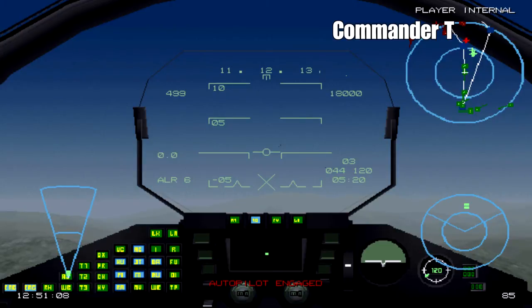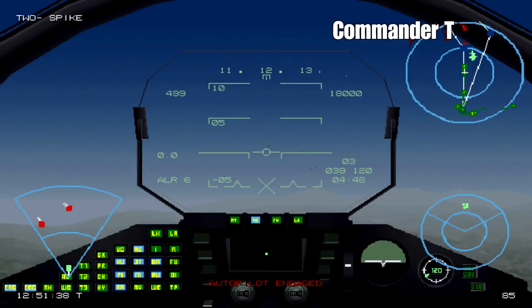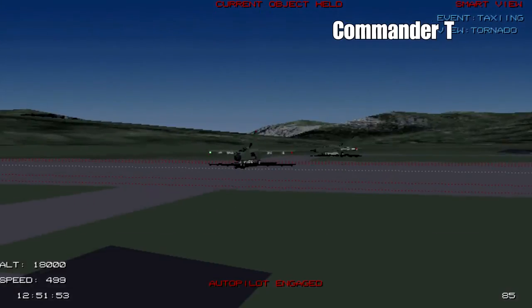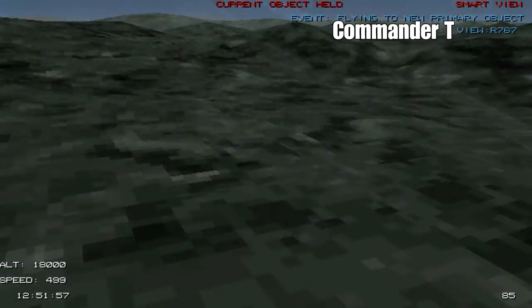With these ALARM missiles we've got two firing modes. You can shoot them blind and they'll fly up to 40,000 feet and sit there and wait for any radars to turn on, then home in and destroy the surface-to-air missile or anti-aircraft gun. The other way is the direct mode, and I'll show you that later.